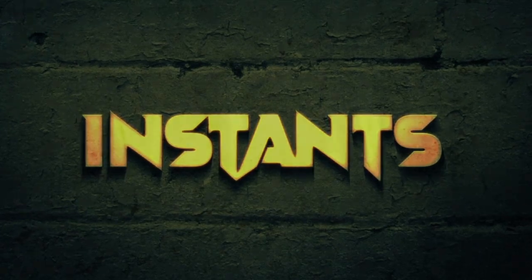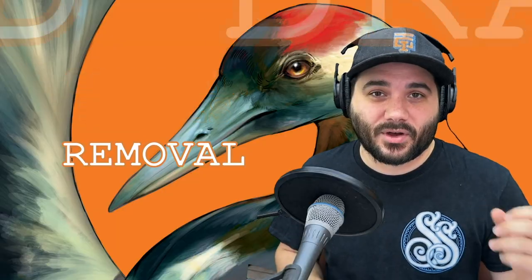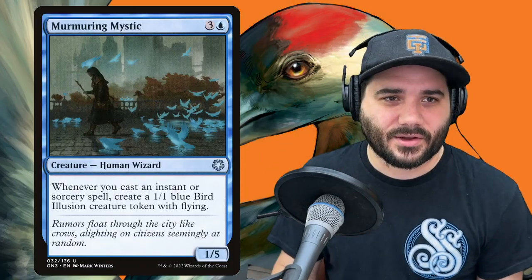Next we have Instants — this is the bulk of this deck. We have 28 instants and they do a little bit of everything: counter spells, removal, card draw, card advantage. Each one of these will create at least one creature when you cast them as long as you have your commander out, and potentially more if you have one of those other creatures out.